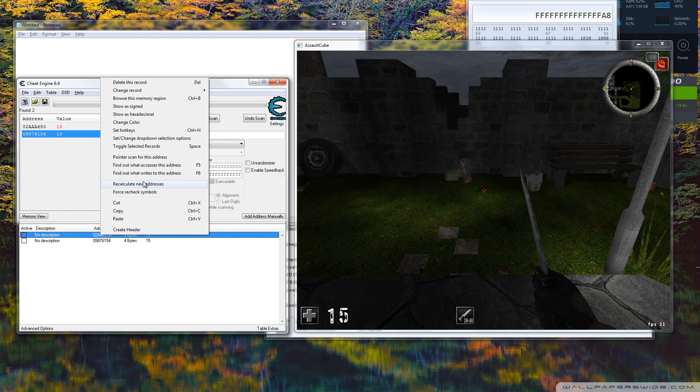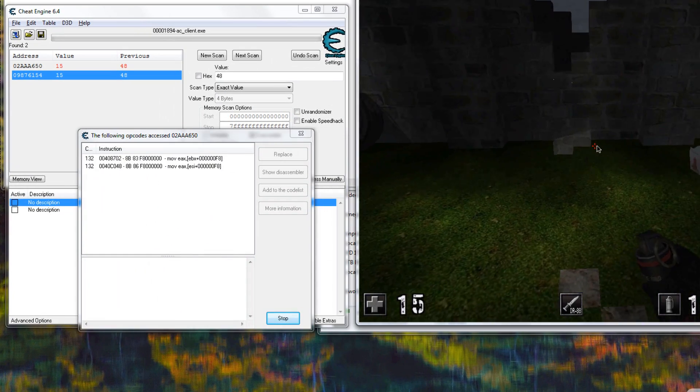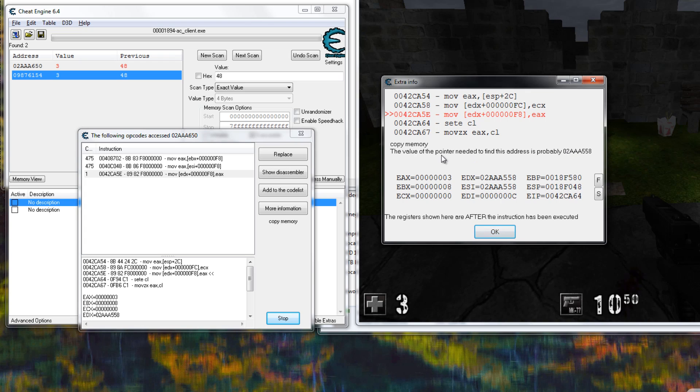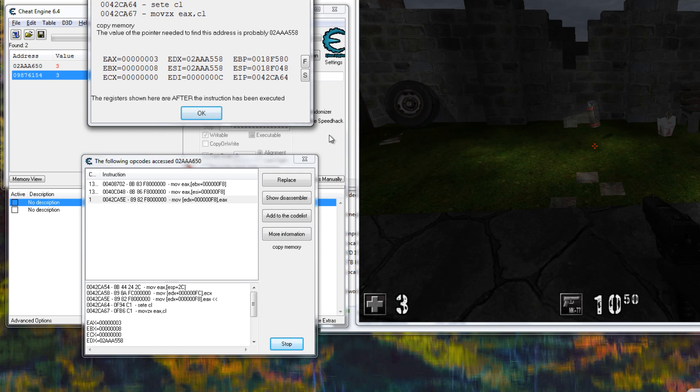Both are still valid. So we want to find out what accesses this address - basically hit F5, then hurt ourselves again. We can see F8 here. Going to more information, we can see the value of the pointer needed to find this address is probably 02AA558. It tells us the pointer is pointing to this address. If we use this address directly, we can't really do anything with it because it will change once we restart the game - but we want the pointer.